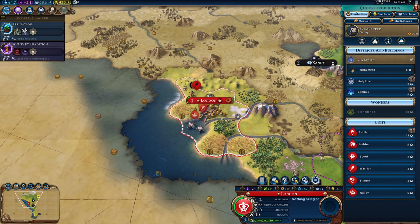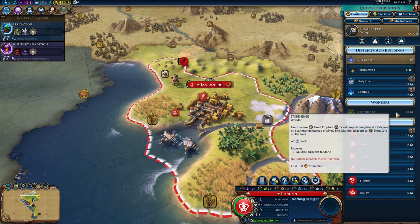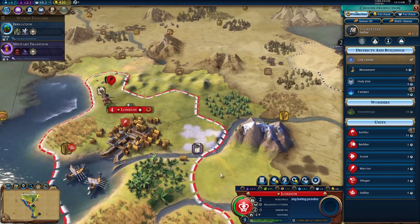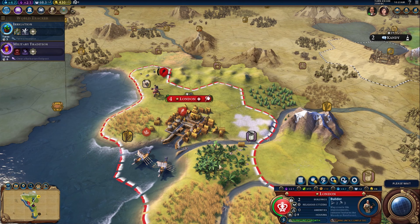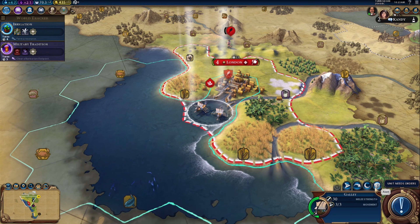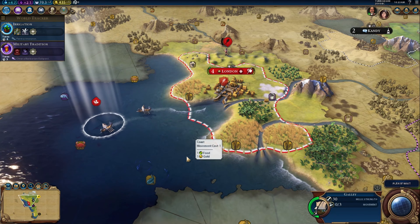Never mind. It looks like I've got some production to set up in London. We've just finished building something — we bought boats I think. We can start building something else. We can't build Stonehenge because it has to be adjacent to stone and I don't have any stone here yet. So what I might do now is build a builder — builders improve tile spaces around London and that will help the city grow quicker.